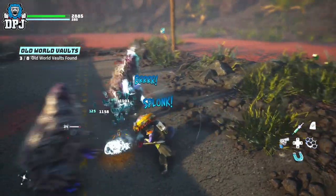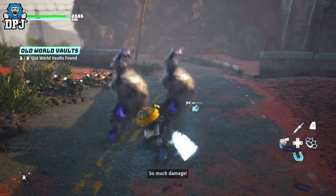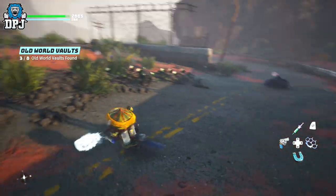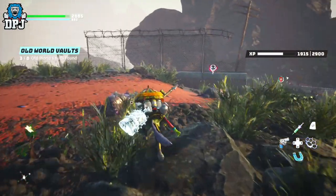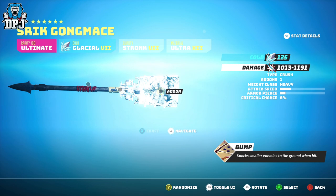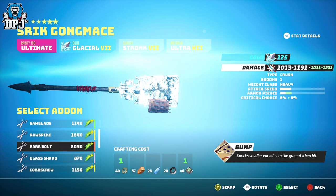This weapon truly is a brute. Its damage is off the charts — it's by far the most powerful melee weapon I have come across so far. It's an ultimate Roti 100 weapon with its base offering bump — knock smaller enemies to the ground when hit. It also offers Cold 2, and this thing is super effective.